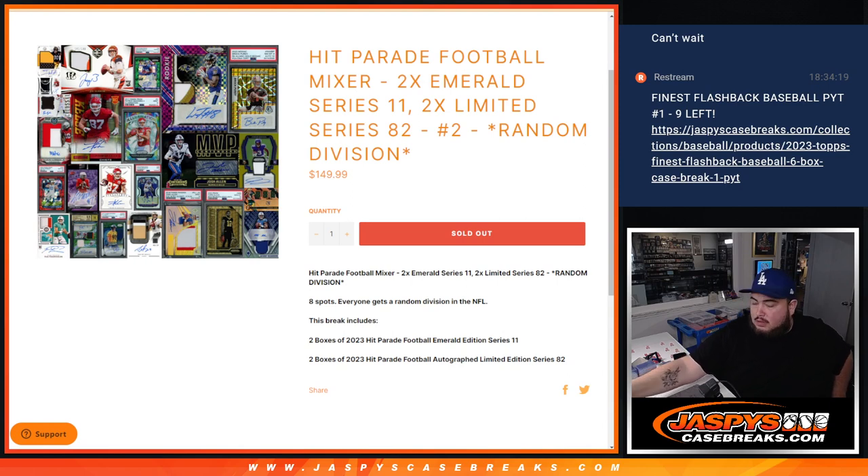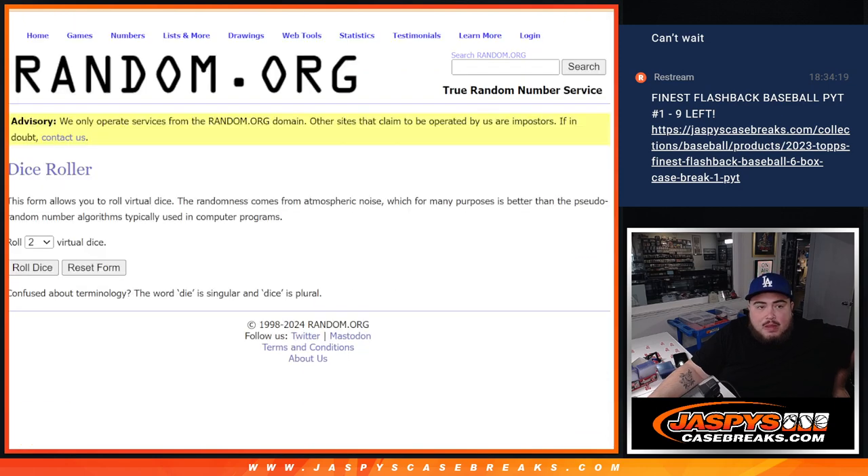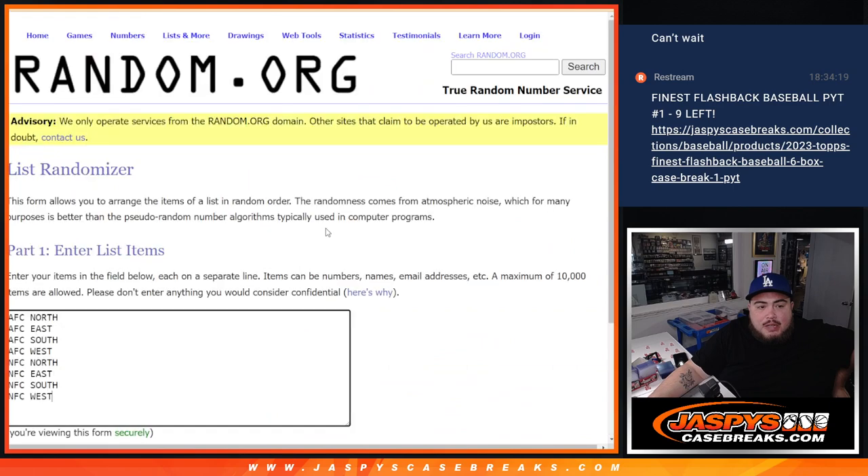So again, eight spots — everybody gets a random division, four hits, one in each box, so pretty good odds of you getting something really nice. Here's the dice roll, here's the customer names, and then here's the divisions.